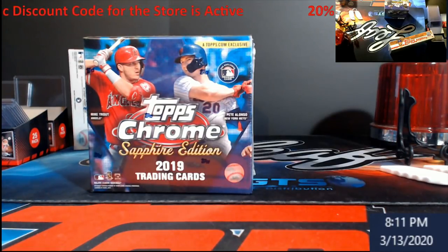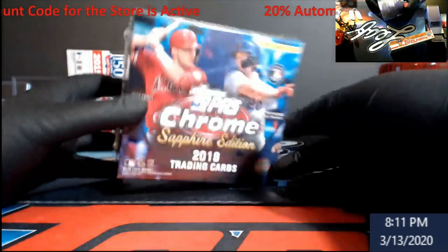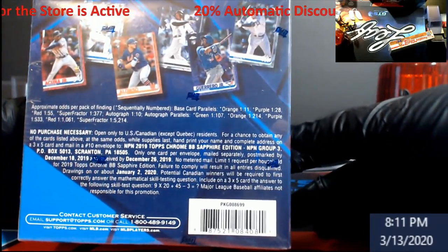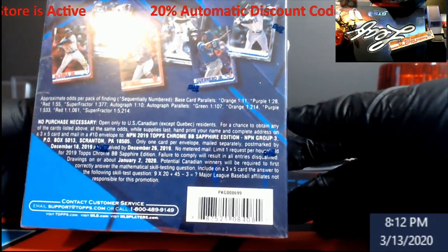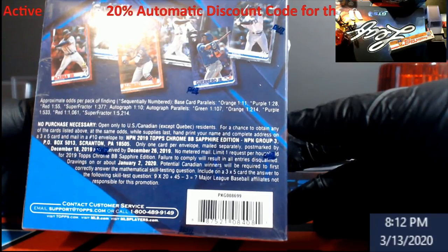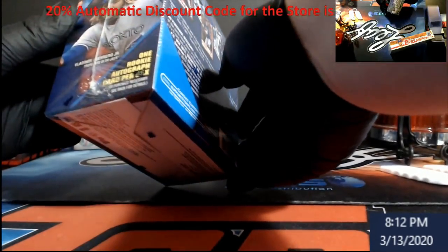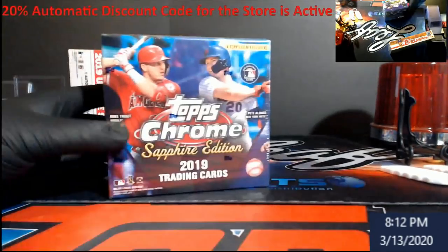I have not opened one of these before. I've seen them opened and unless you get a rookie card it's pretty much hit or miss. I believe there's one parallel per box — super fractures are 1 in 377 packs, so that's a lot. Orange looks like it's the popular parallel; I think there's green and stuff too, but I can't find exactly how many parallels per box.